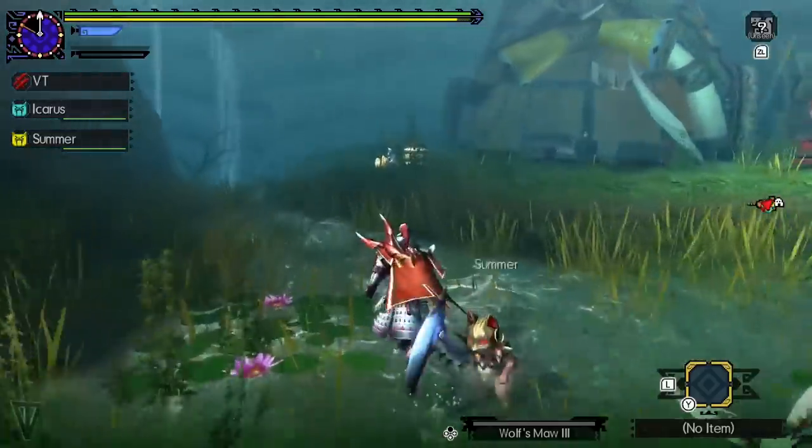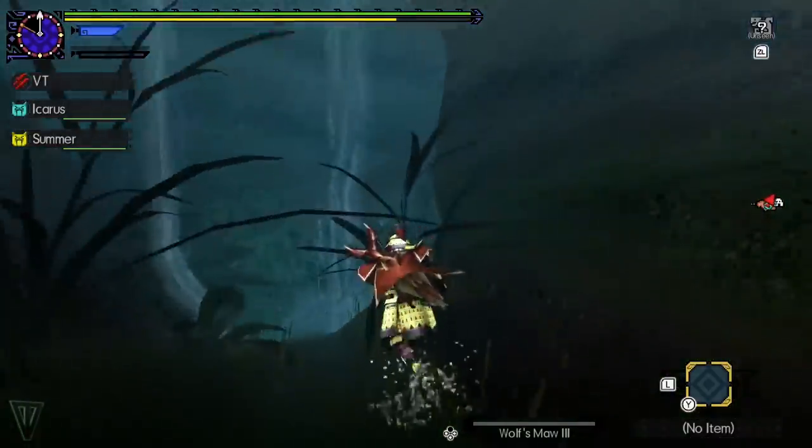Need to quickly get somewhere at the start of a quest? A lot of base camps have unmarked shortcuts you can take.